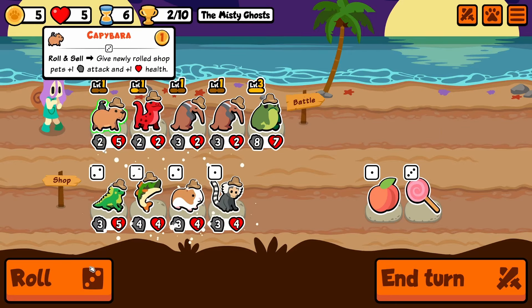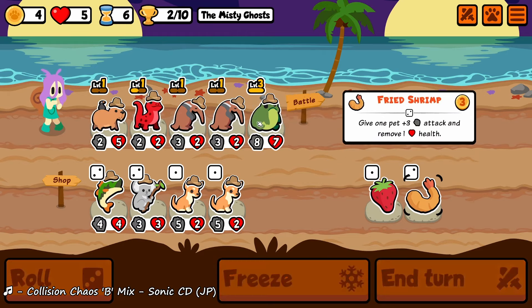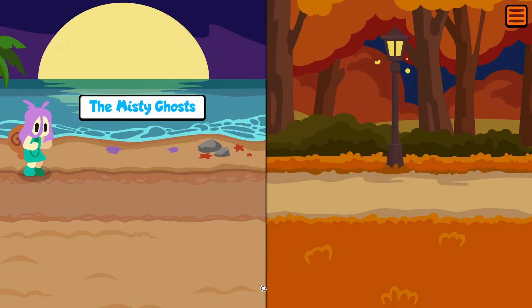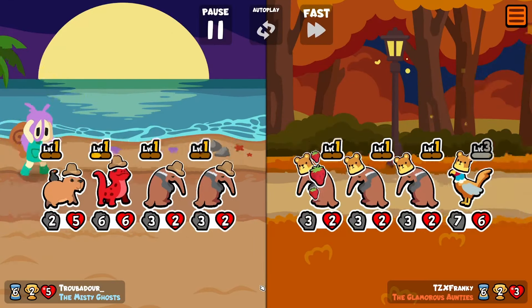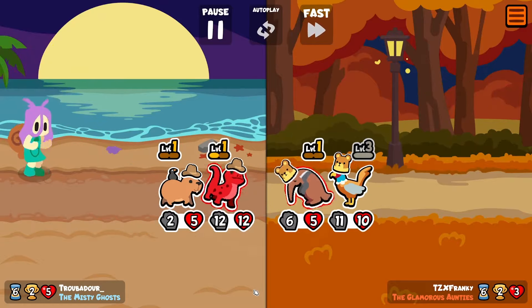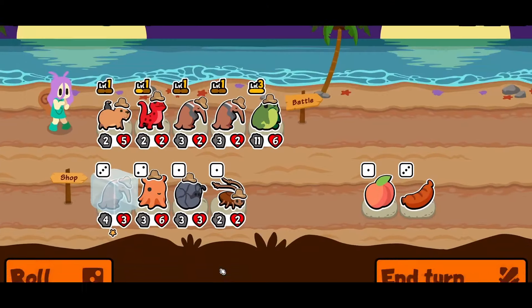We're just biding our time until we can find the Mantis on the next turn because that's what I really want to run. And we'll put the Fried Ship on the Frog because the Starfish will give triple the stats if the sold pet — the level 3 sold pet — is at least 10 attack or higher. So that's what I'm going for here. My opponent here has already got the Mantis Anteater thing going, which is really cool. Luckily we have just enough to draw there. Thank goodness.